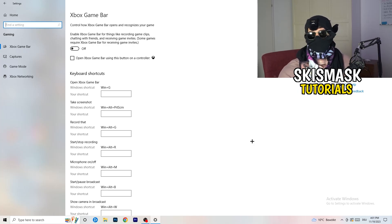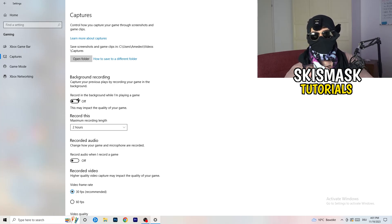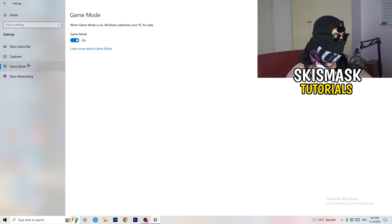Next, go to Captures on the left-hand side. Go to Background Recording and turn off 'Record in the background while I'm playing a game.' If you want to record something, use a dedicated tool like OBS or Broadcaster Studio — those are made for recording games and your screen. Having something recording in the background is hurting your performance, so just turn this off. If you do need to record, set it to 30 minutes and turn off background audio recording.